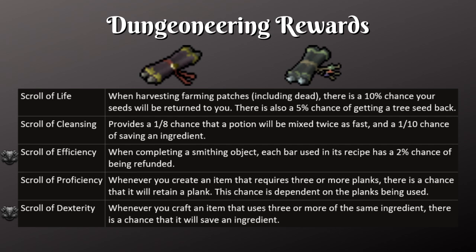You can also get scrolls that give passive benefits. The Scroll of Life gives you a 10% chance to have seeds returned to you when farming and a 5% chance to get tree seeds returned. The Scroll of Cleansing gives a 1 in 8 chance that a potion will be mixed twice as fast and a 1 in 10 chance to save ingredients, so if you plan on doing a lot of Herblore this is definitely a good one. The Scroll of Efficiency has a 2% chance of refunding bars when smithing. The Scroll of Proficiency allows you to save a plank every time you use three planks, and the Scroll of Dexterity allows you to save one ingredient assuming you're using at least three of the same ingredient — both of those are chances, not guaranteed.